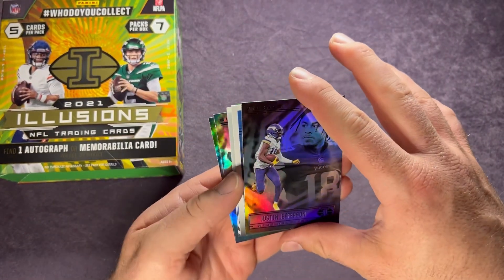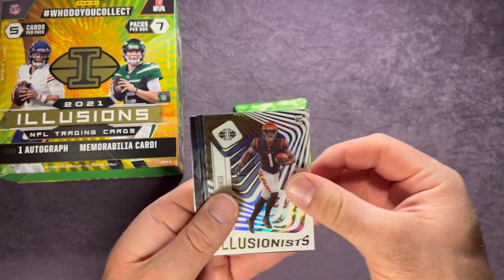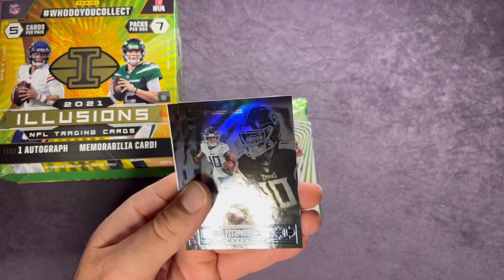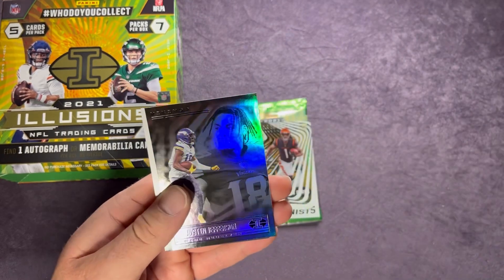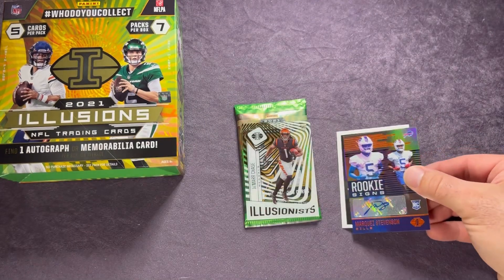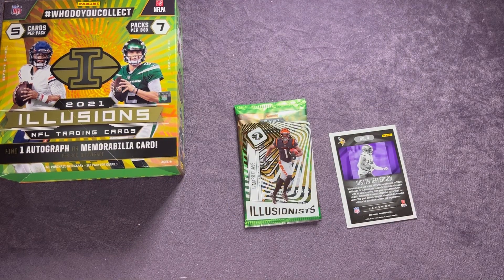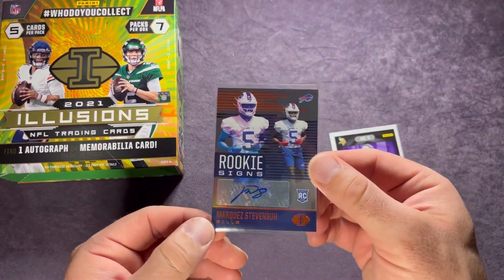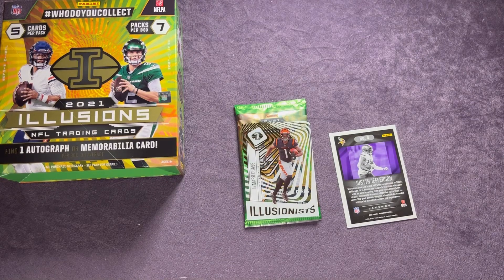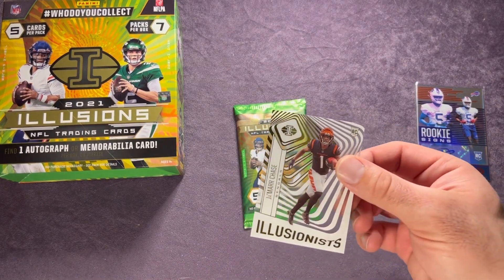Starting the next pack — we might have our memorabilia card here. We have Ja'Marr Chase Illusionist acetate, that's pretty sweet, and behind there is Rob Gronkowski. Then there's a Fitzpatrick rookie. Now here's our Justin Jefferson — we'll flip that around and it is an auto! Rookie Signs — Marquez Stevenson autograph. That's sweet — getting an auto for the Bills. I'll go ahead and sleeve that up. I thought it was going to be a memorabilia card, so there you go — Marquez Stevenson autograph, Buffalo Bills wide receiver.